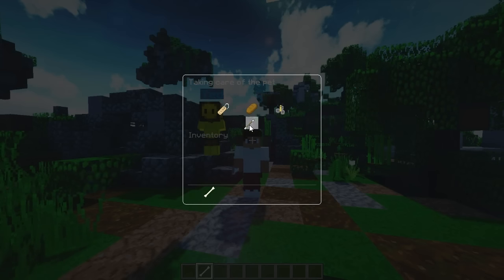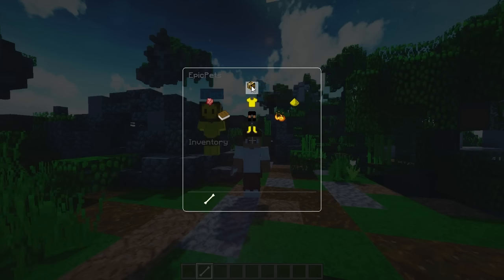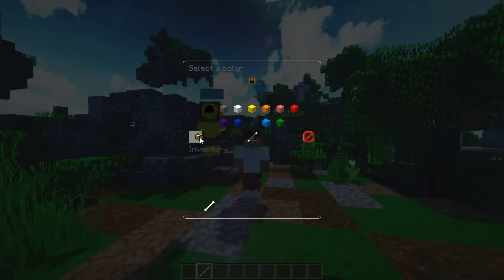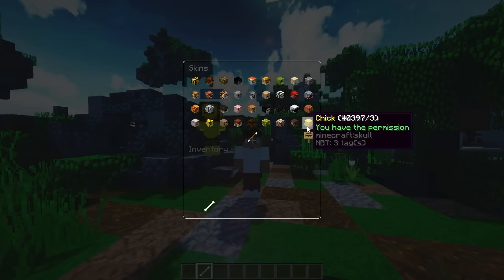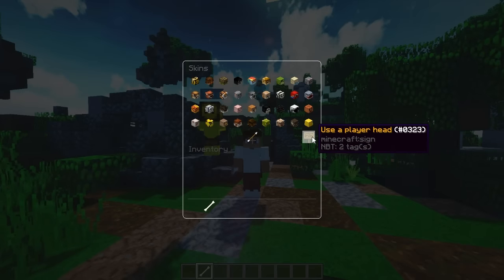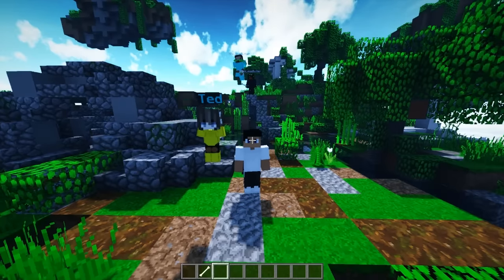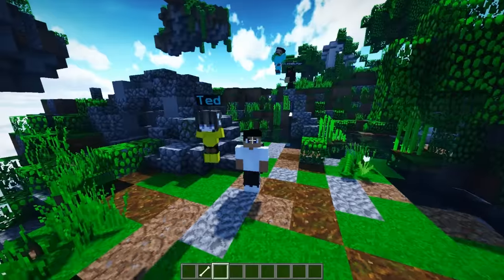Next thing we can do is come over here to the head, and you can add more heads. Going to skins, you can see there are a lot of heads available. We're going to use a player head and I'll go for Ted — and as you can see, Ted's apparently a girl, who knew!